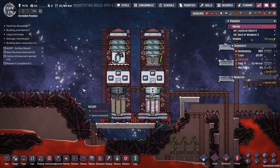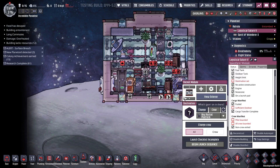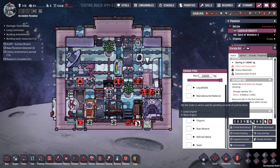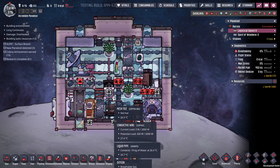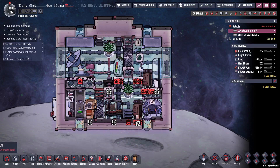I figured out the problem with this rocket — there's no battery. That's what should be over here. It can't store any power, which is why as soon as it stopped the telescope stopped working. Small details.